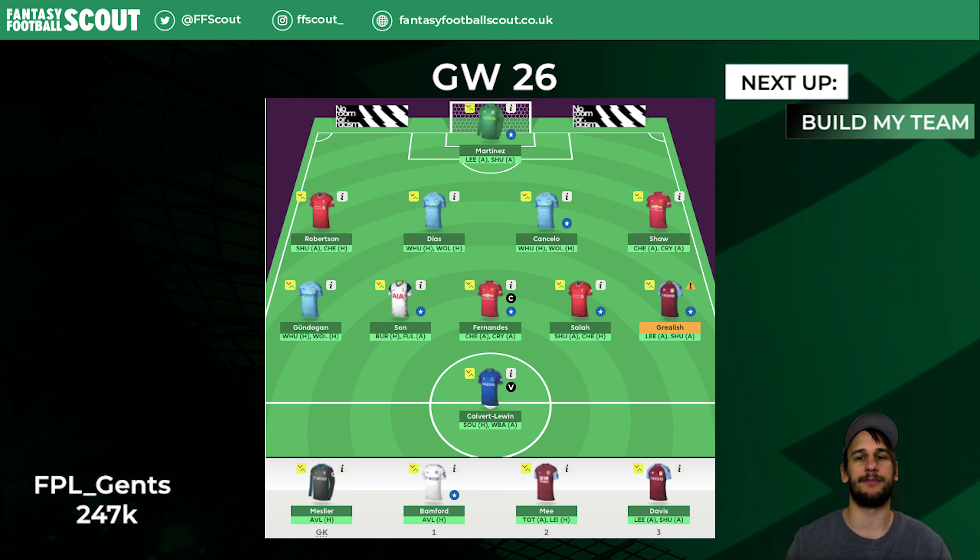I'm most likely going to use the bench boost this Gameweek 26 unless there are injuries on my players. I think it's important to try and field 15 players on your bench boost, and as you can see, Grealish is an injury doubt so he might go. Aston Villa's Davis is on my bench and isn't going to get me any points on a bench boost, so upgrading him is a no-brainer.